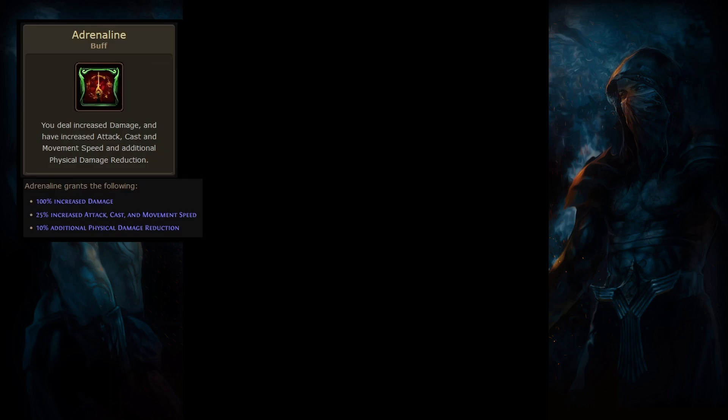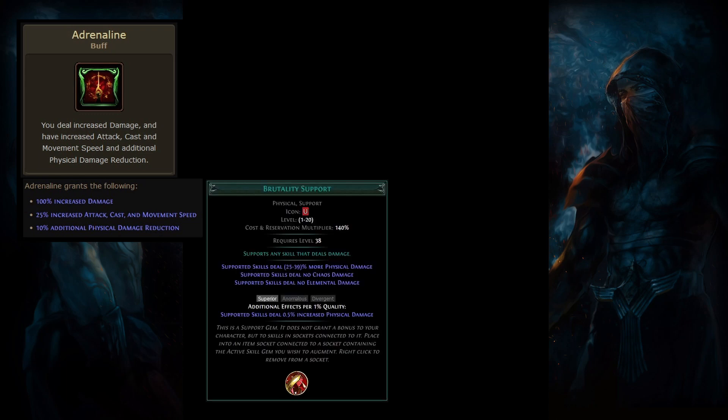Adrenaline is a buff that provides some powerful stats, including a 100% increased damage modifier. The Brutality Support Gem is one of many support gems that provides a more damage multiplier. In this instance, it only applies to physical damage.